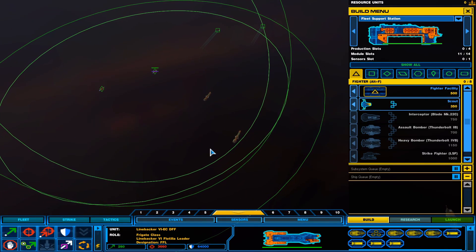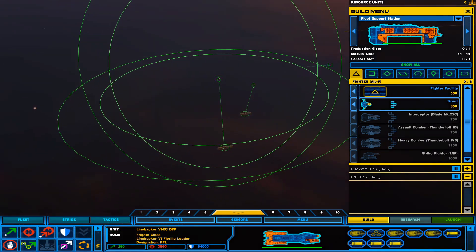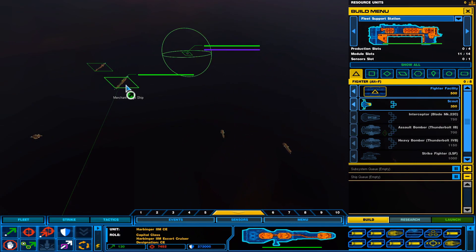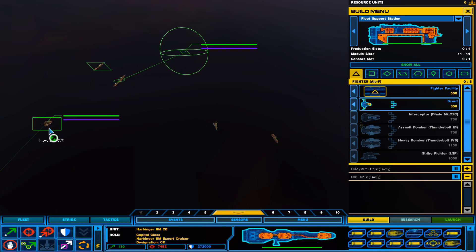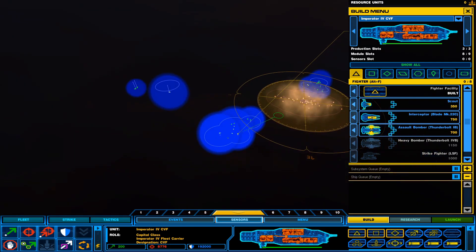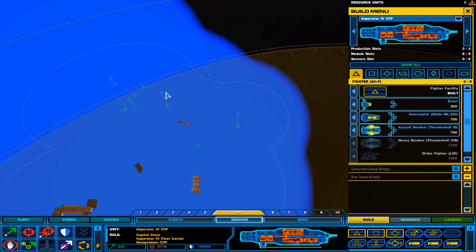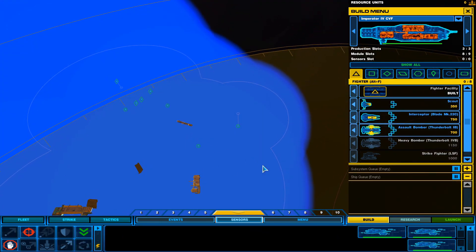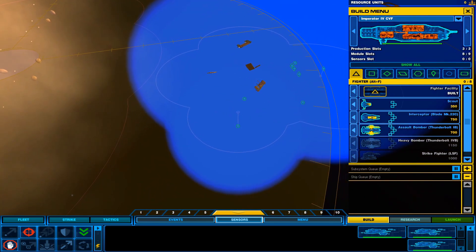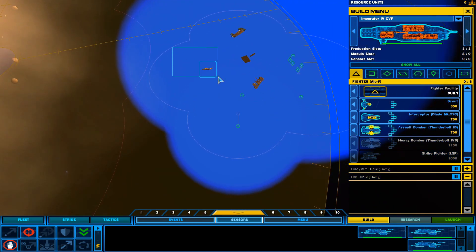So we have a defense field, which I'm going to go ahead and have these guys guard our destroyers. We have another carrier here. We have our platforms here, which I could just use these guys as scouts — actually, I can't actually move them. Nevermind, they're just going to sit there.